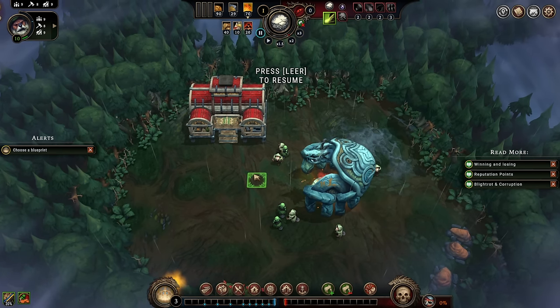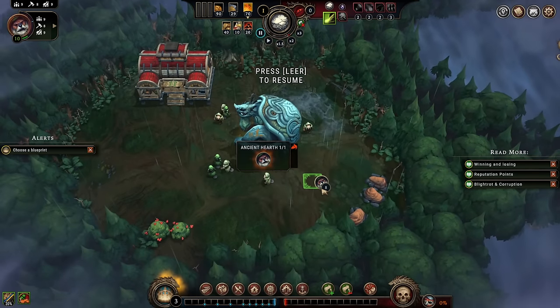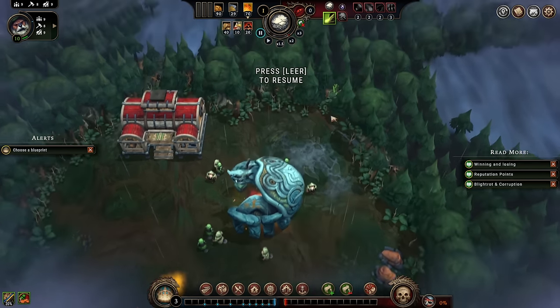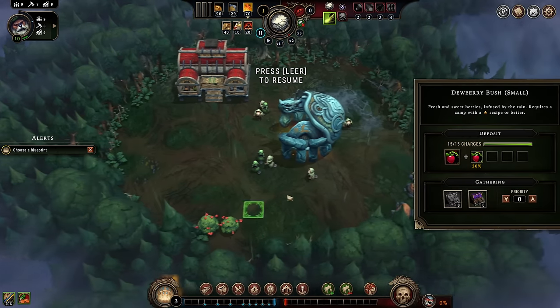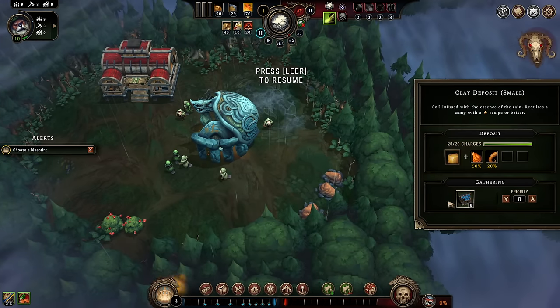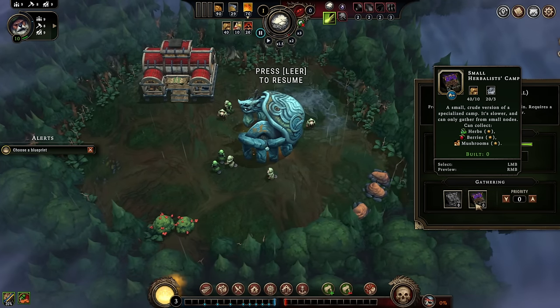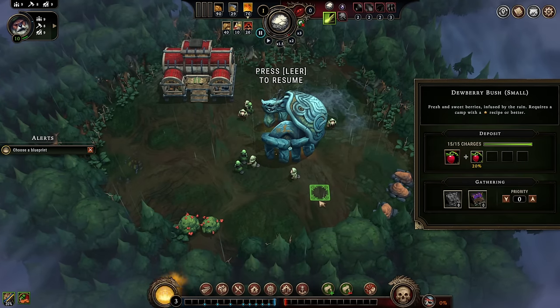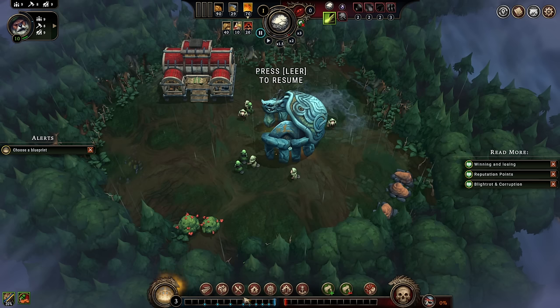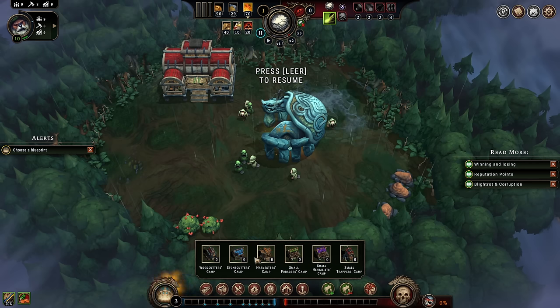Now I want to talk about the three big R's of Against the Storm: resources, resolve, and reputation. Resources are everywhere. If you hold down B, you get them highlighted — we have berry bushes, clay, trees. These are the resources we can gather early on. If you click any resource, you will get information about what kind of collection camp you need for it — clays need stonecutters, berries need herbalists. These resources are vital to your survival. Without them, you cannot do anything.